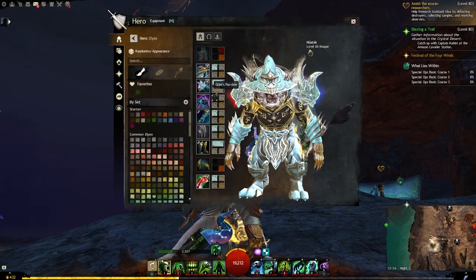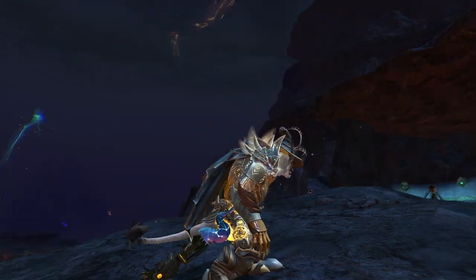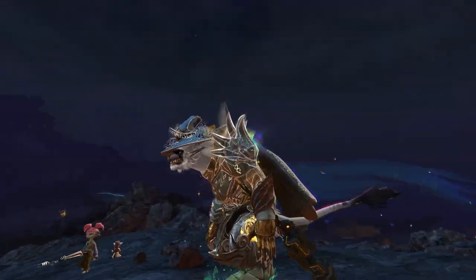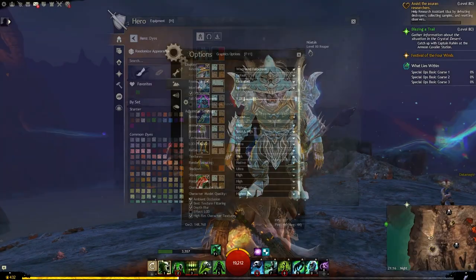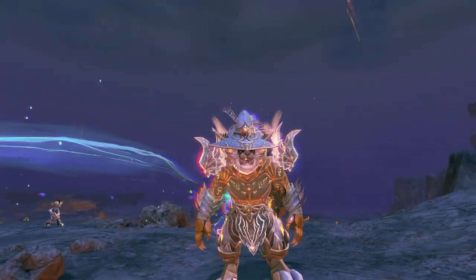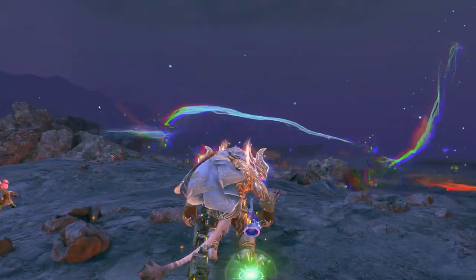Here we are on Charr with the new Infused Aurora chest guard — pretty nice. It does work with the shoulders on Charr because they're a bit further back, and these gloves aren't too bad either. Very nice indeed. The dyes here: Glint's Purview, Olive Silk, Malt, and Gold — quite a blue, neutral sort of vibe. That's reinforced by the color of Ember Bay, though post-processing is off. Much brighter with it on. Let's head back and wrap up the video.